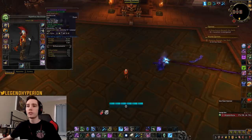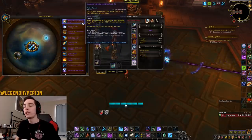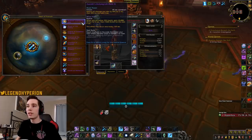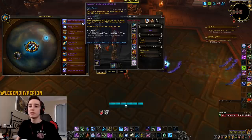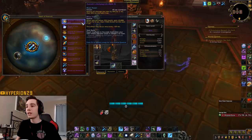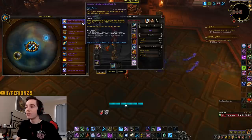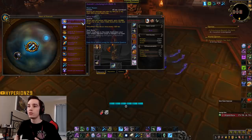Jumping straight into it, the first one is the defensive one — Azurite's Undying Gift. It reduces all damage taken by 40% for 2 seconds, then by 20% for 2 seconds, and it has a 45-second cooldown. In raid encounters with massive AoE burst or high-level mythic plus one-shot mechanics, you might play this, but otherwise I don't see it used too much.